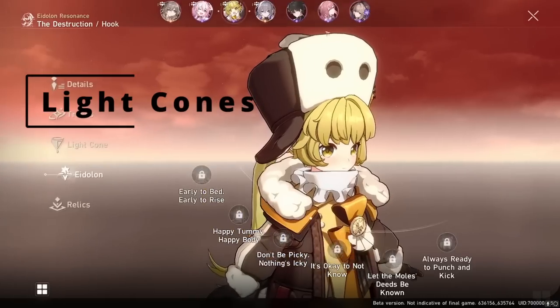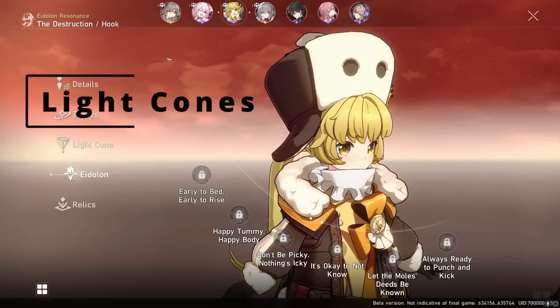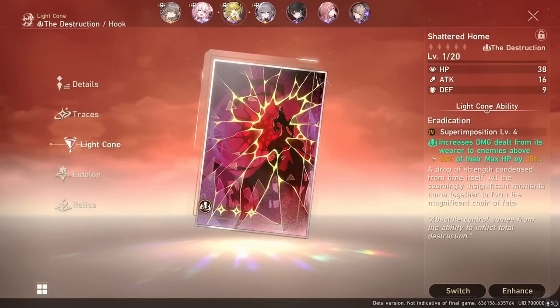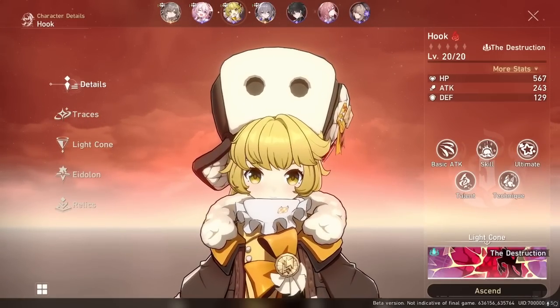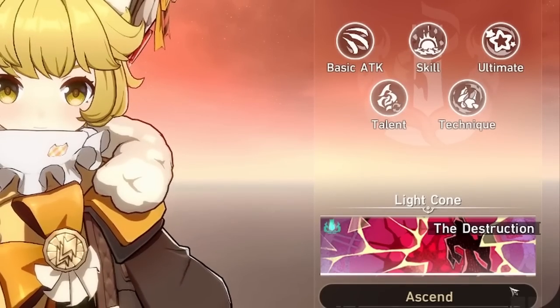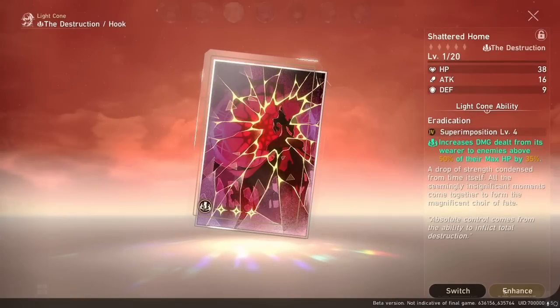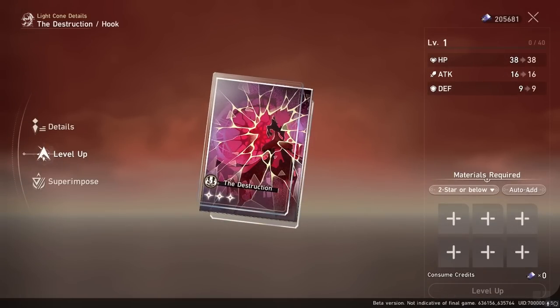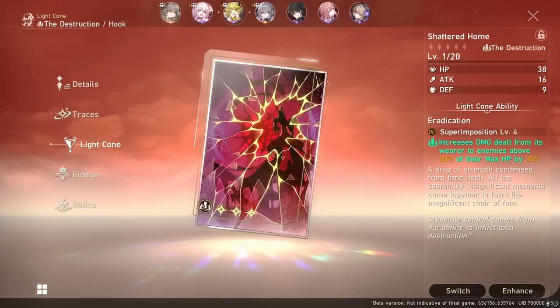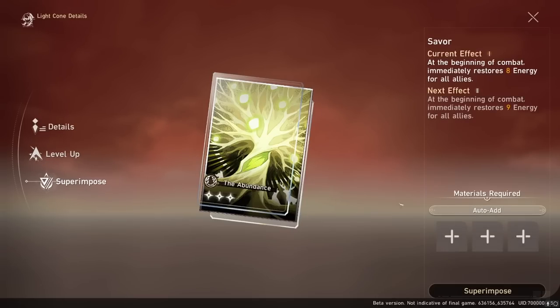Now in Genshin and Honkai, you roll in the gacha banners for weapons. However, for Honkai Star Rail, you'll be pulling for light cones instead of weapons. Think of light cones as an artifact for a specific class or path—I'll get to the paths later. You equip only one, like a weapon, and you level it up and refine it, just like in Genshin. Every light cone will have its own stats and bonuses that upgrade with every level and refinement. Refinement is just called superimpose.